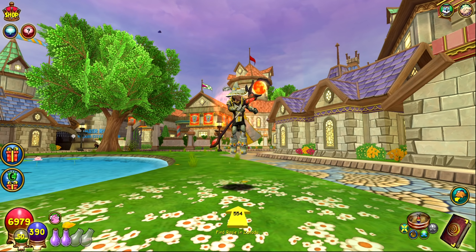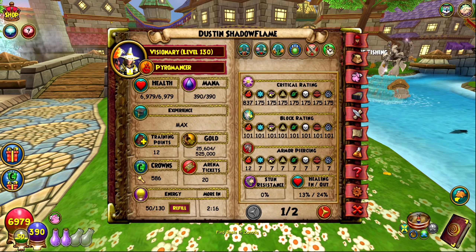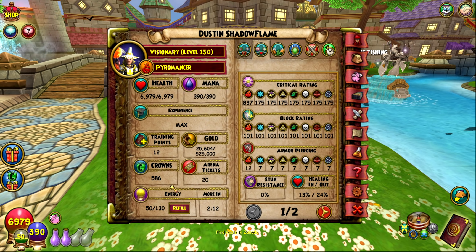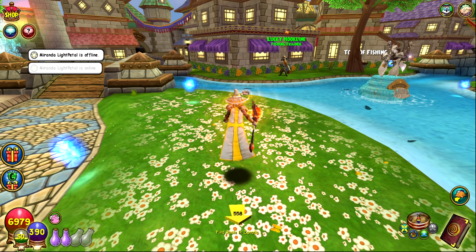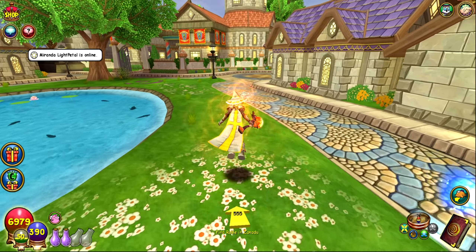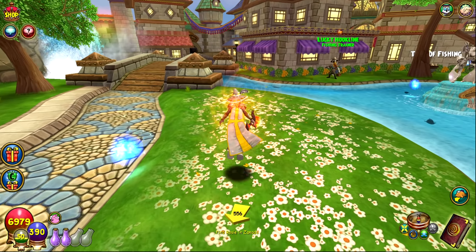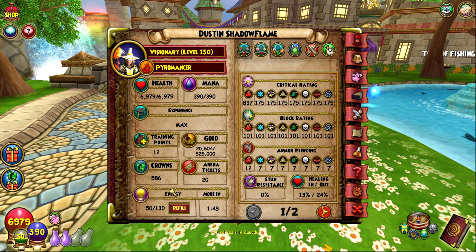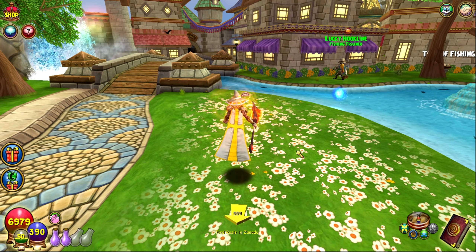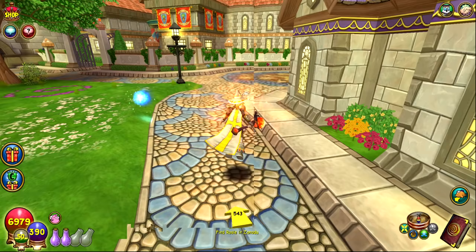The first system I'll start with is crowns. Crowns are a sort of in-game currency in Wizard101 that you pay for with real money, redeem via gift card, or earn from online trivia on KingsIsle's website — though that doesn't give you much. There are two main types of players: crowns players and membership players, though some people like me purchase both periodically.